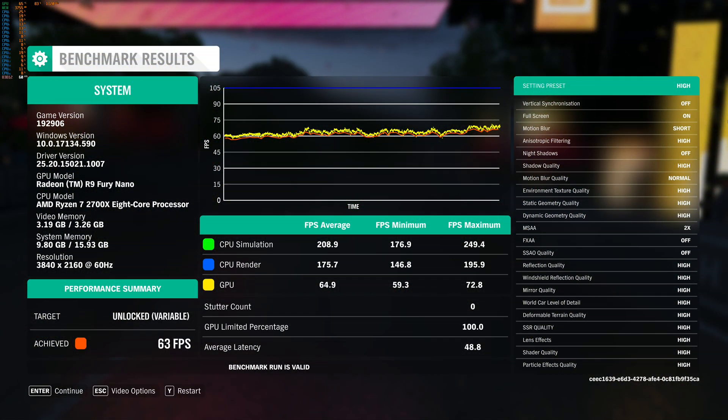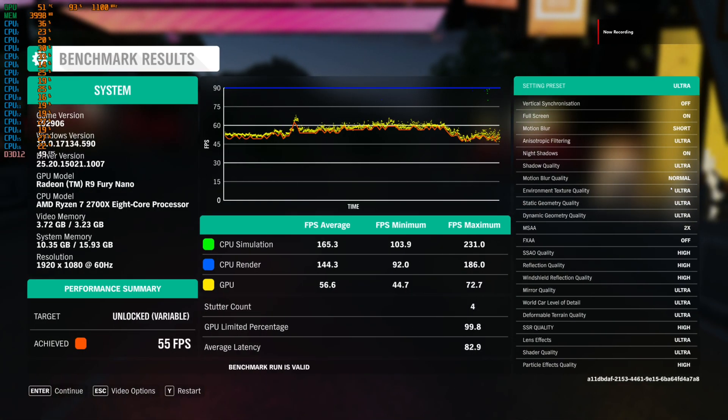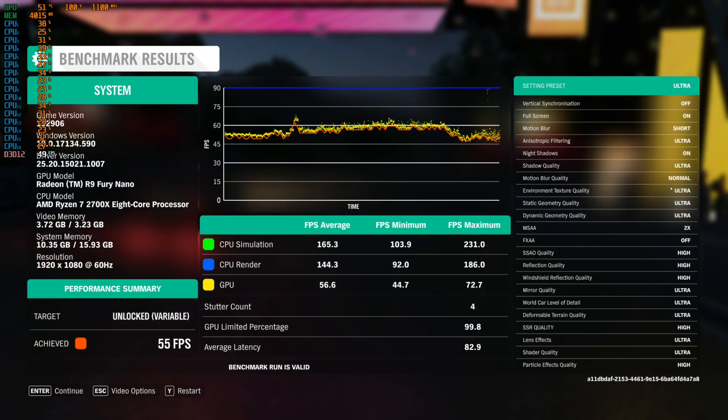At 4K, the Nano achieved an average frame rate of 63 frames per second, with even the lowest drops remaining extremely close to 60 FPS. Surprisingly, 1080p paired with the Ultra preset was more demanding for the Nano than 4K with the high preset — the average frame rate dropped to 56, and it would also drop to the mid-40s a few times.